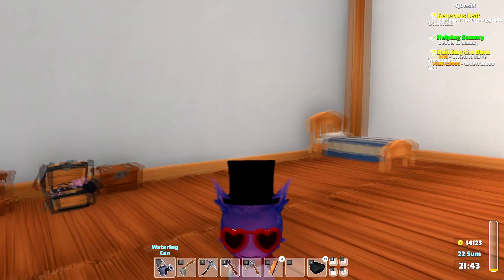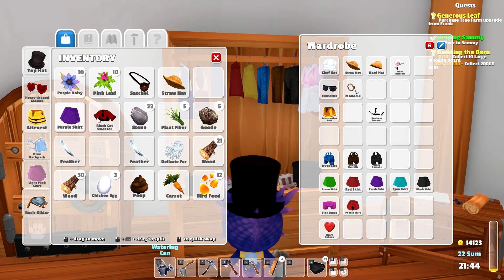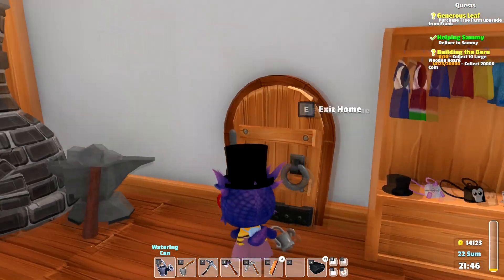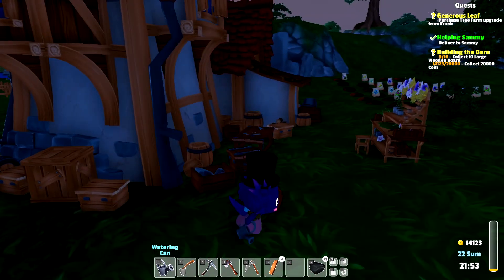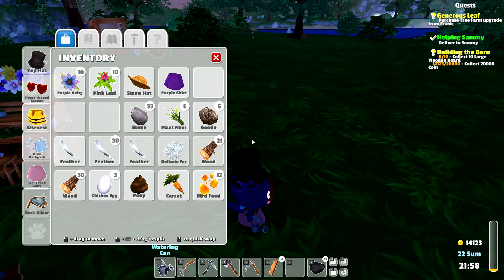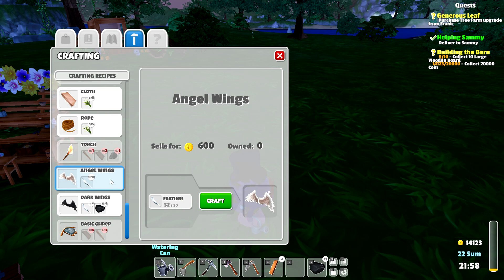We have some nice stuff to sell — a couple of chickens we can sell in our shop. We already have a purple skirt so we'll try to sell that. I want to try out the life vest thing, so let's put that away for now. We also have a straw hat to sell. Now let's get the coal and feathers to craft the dark wings. Feathers, feathers — there we go, got enough. Let's go into the crafting station and make these.